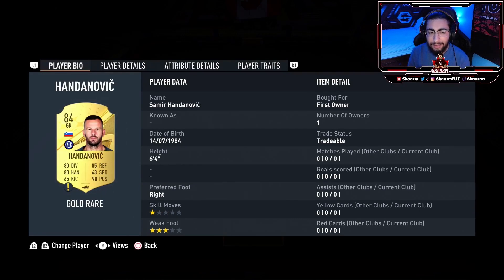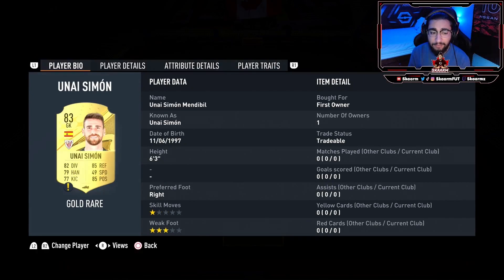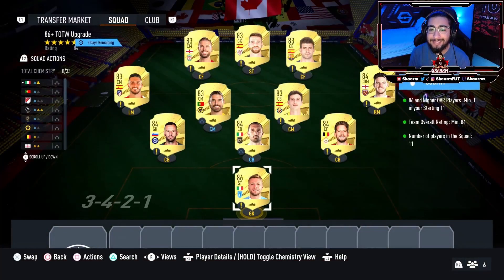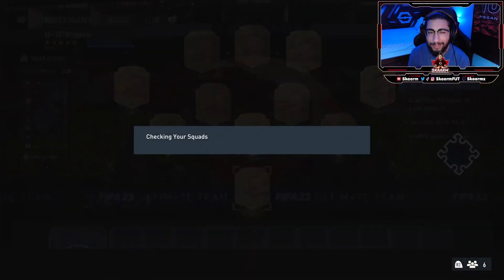Then we move on to our 84s: we have Mertens, Kielini, Handanovic, and Declan Rice. Now moving on to our 83 rated cards: Pau Torres, Ruben Neves, Cokey, PK, Henderson, and to finish it off, Unai Simon. And that is the SBC completed.